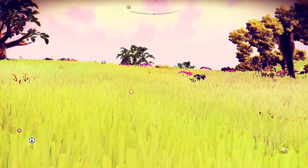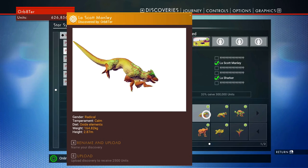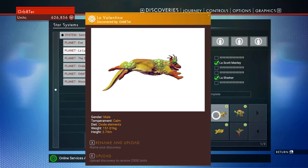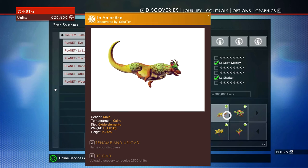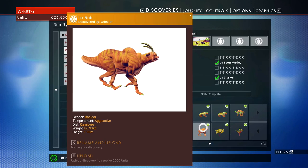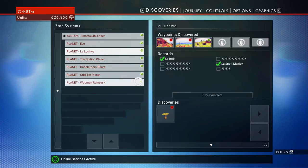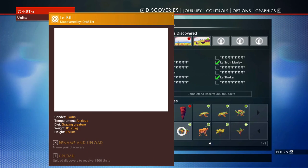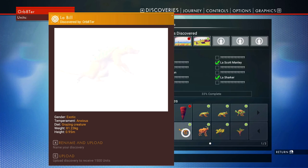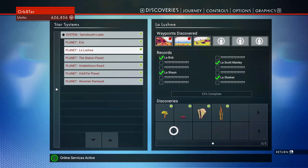Anyway, I'm going to have a quick look around. Found a few animals in here — let's show you some of them. We have Lescott Manly, a fast agile creature. We have La Valentina, La Sean, La Bob — look at that face, that is awesome. And we found a shark, so I called him La Sharker. He almost attacked me. He is really slow though. And I think that was it for the animals.